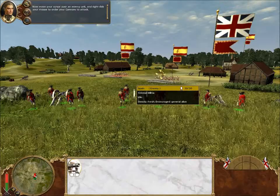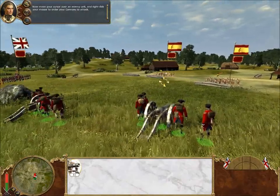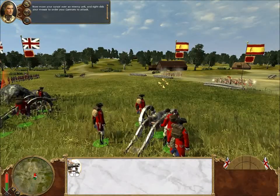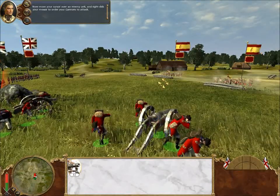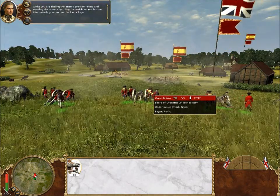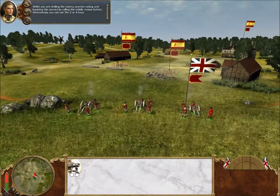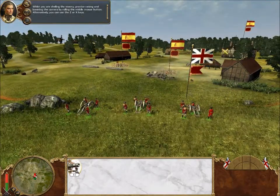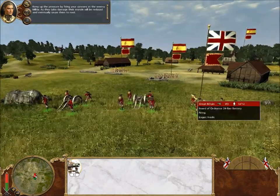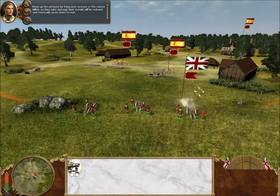Move your cursor over an enemy unit and right-click your mouse to order your cannons to attack. While you're shelling the enemy, practice raising and lowering the camera by rolling the middle mouse button. Alternatively, you can use the Z or X keys. Keep up the pressure by firing your cannons at the enemy militia. As they take damage, their morale will be reduced and eventually cause them to rout.